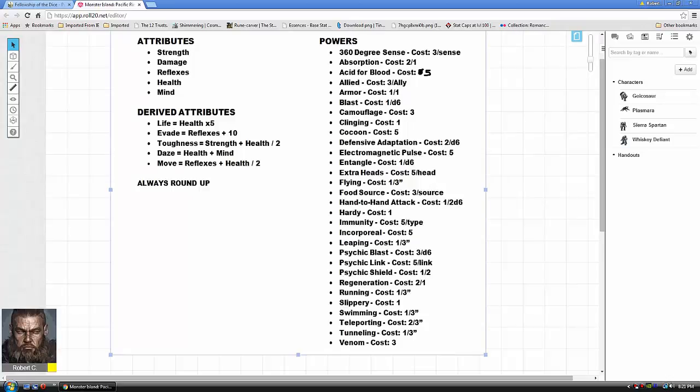The armor power is self-explanatory. Each point of armor adds to your toughness rating; it costs one point for every plus one you want to get. It's described as armor plating, thick skin, or a force field — whatever you want. Each point invested increases your toughness by that amount.